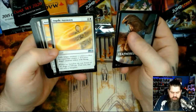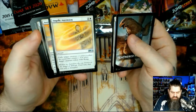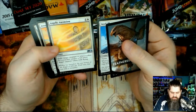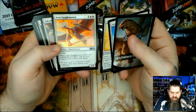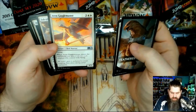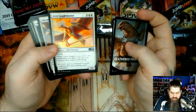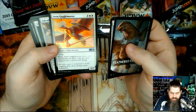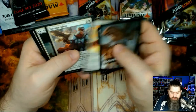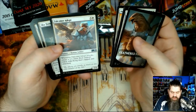Exile target creature or planeswalker — its controller creates a four four flying angel creature token. So you can use that on yourself, like chump block and exile. Even Gaggle Master — they're geese, geese people. Enters the battlefield, you gain two life and each creature you control with flying gets a buff.